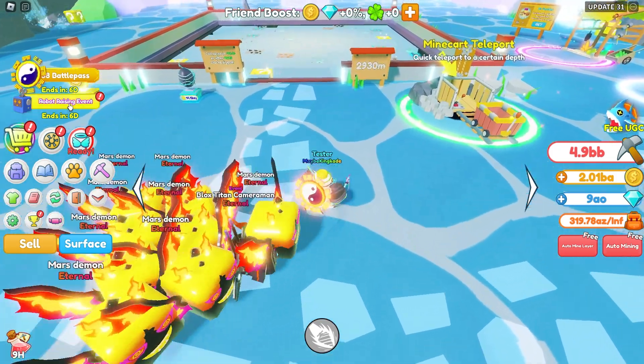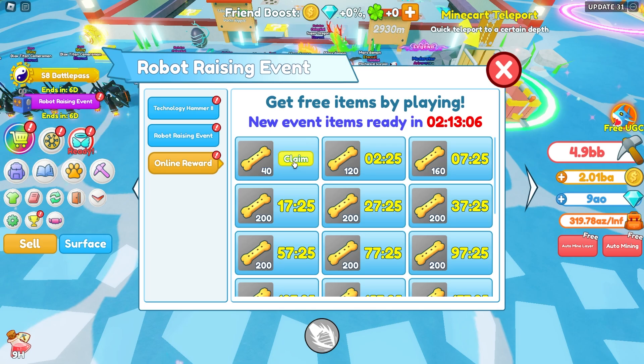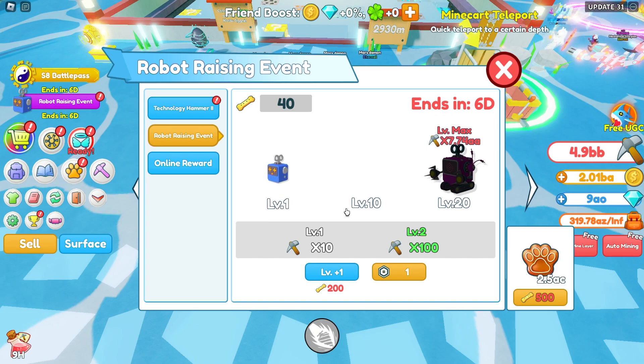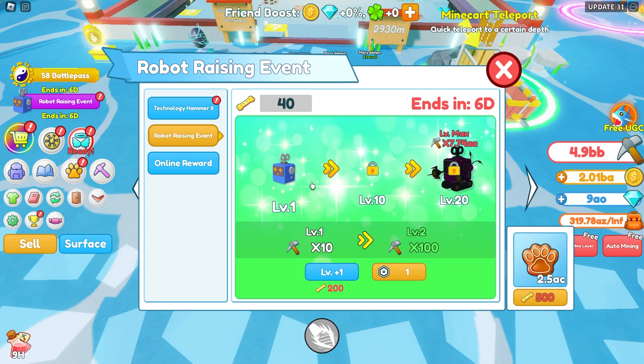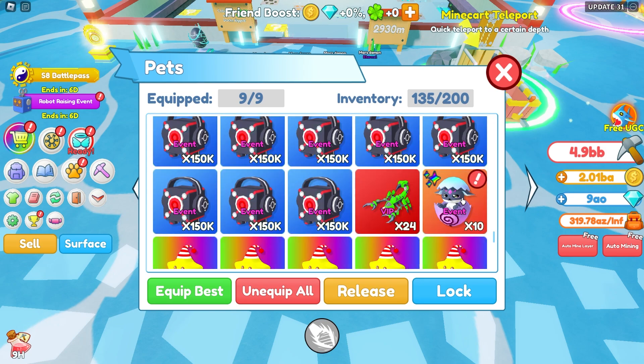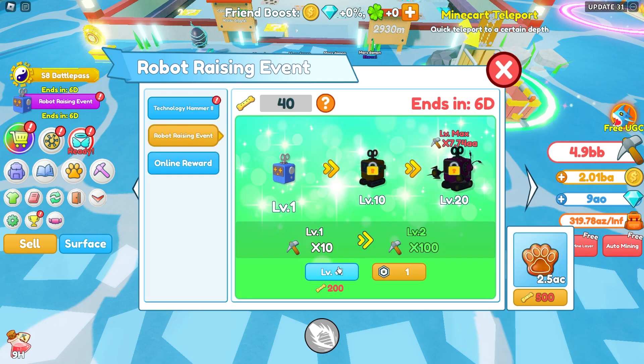They also added this robot raising event right here. Let's go ahead and check this out before we check out the mine. Let's get some treats right here and then it looks like we claim our robot — our mining robot right there. Maybe this is a new thing and I'm not sure if this is like a pet that you equip. It might be. Let's check real quick — it looks like it is a pet. It kind of seems like a thing that would go around and mine for you.